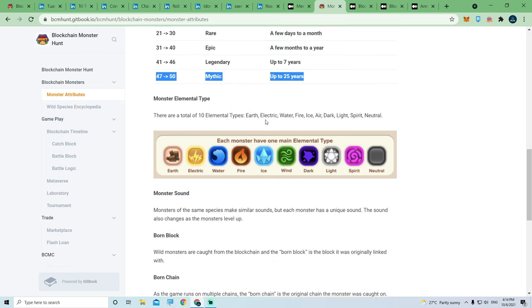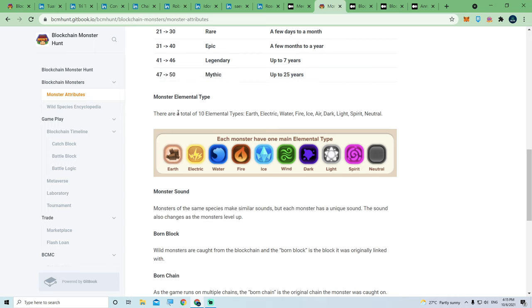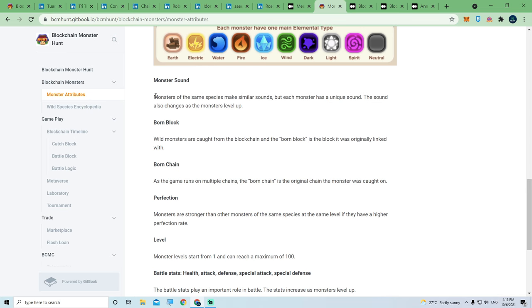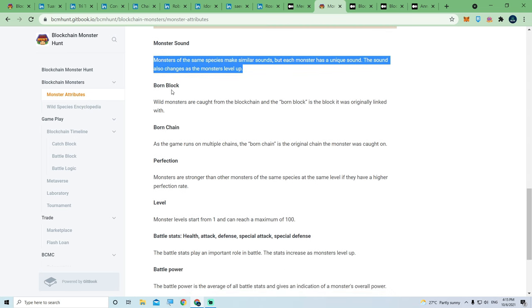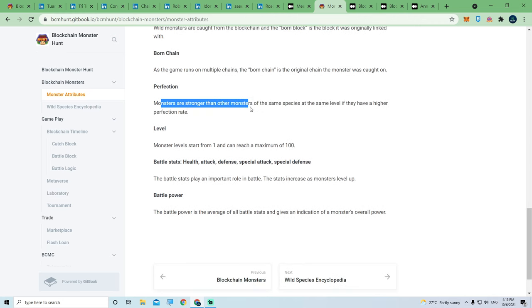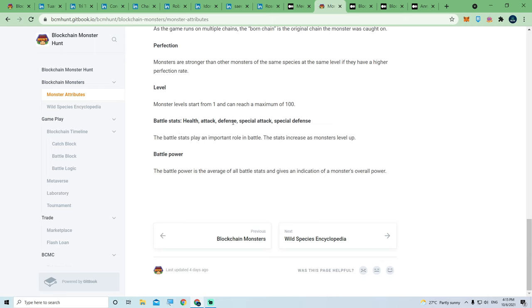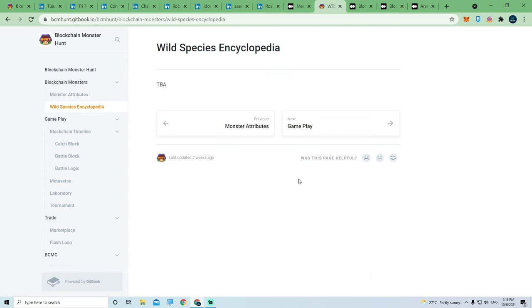If anyone ever catches a mythic, let me know — I'll do a dedicated video to celebrate. There are 10 elemental types: earth, electric, water, fire, ice, air, dark, light, spirit, and neutral. Every different elemental type surpasses each other in some way. They also have about 500 beta testers with early VIP beta testing in October, followed by the game launch in November. Monster sound is also unique for every monster and changes as you level up. Perfection determines how strong a monster is compared to others of the same species at the same level.